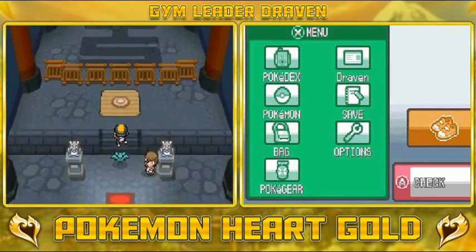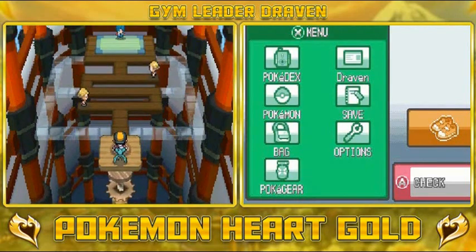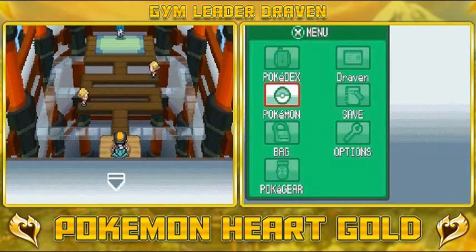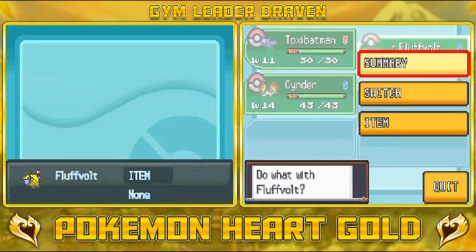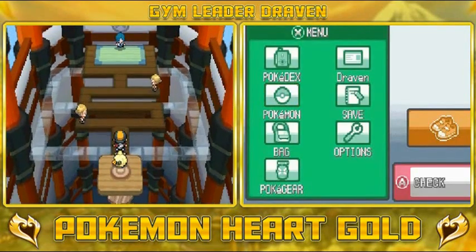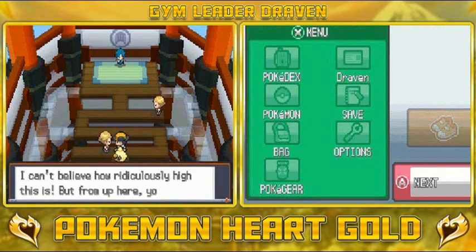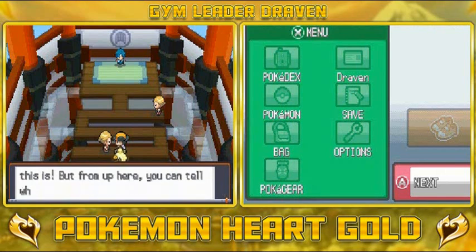I do love the way they remade the whole gym right here. I'm gonna go with Fluff Volt — the only downside is that he's not quite quick enough, so we'll have to deal with that. From up here you can tell what it feels like to be a bird Pokémon. Let's see if you're good enough to face Falkner.